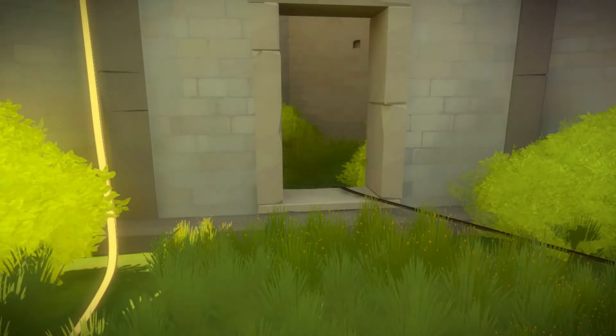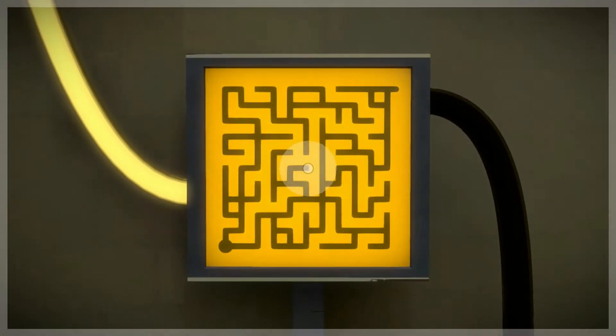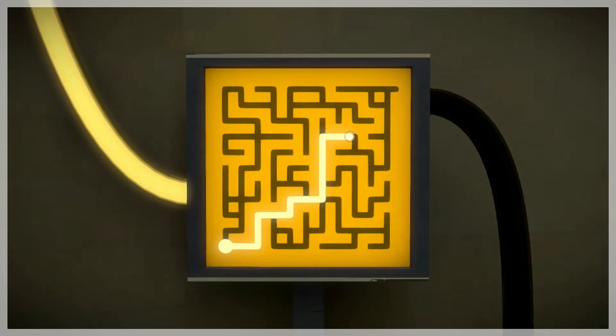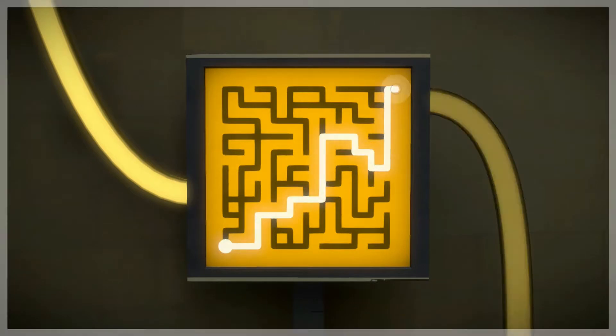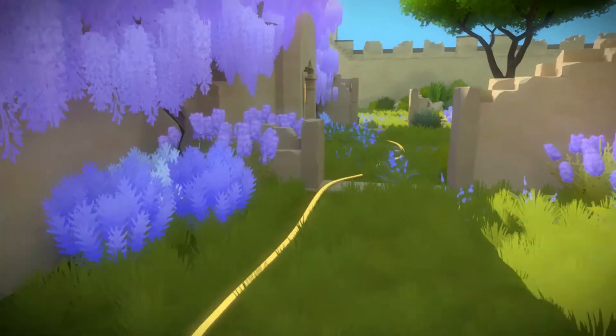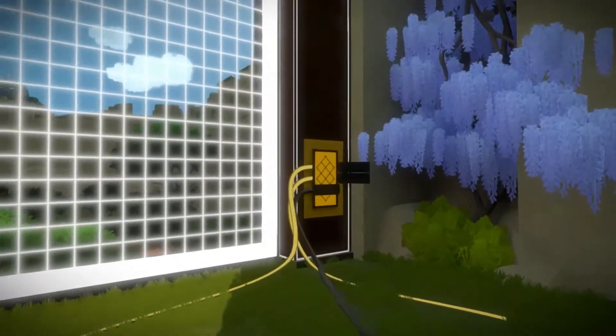The next puzzle is inside this next lonely tower. As you can see, we just unlocked it with this line. Let's complete the puzzle. The end is over here and you just have to follow a long winding track — go into the center, go up, and around. Now let's see where the next line leads — that should actually lead straight over here to this final part.